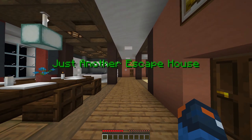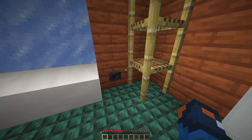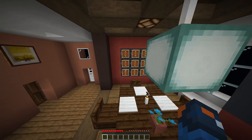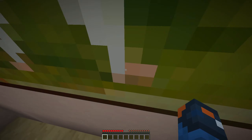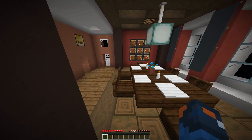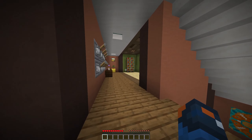So it's just another escape house. I don't know what to really do. A button was pressed - okay, so this is something. Paintings - jumping through paintings are an important part to this as well. So we have to keep an eye out for any paintings to jump through.